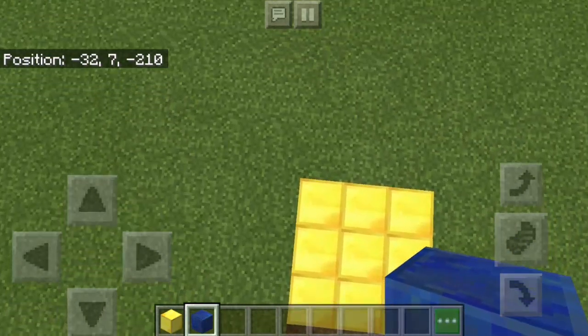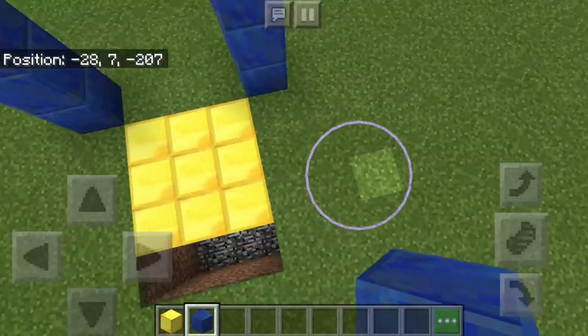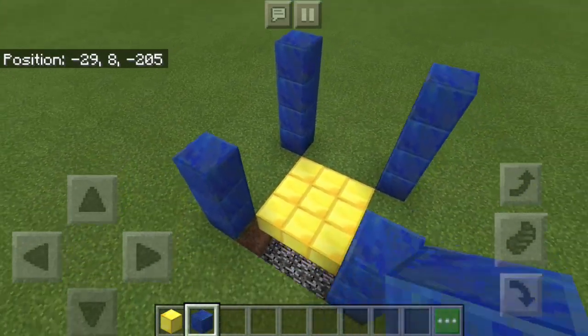We will go down and dig this part right here up to 3 blocks, meaning there's a 3 by 3 by 2 hole here. Then we go up and use the lapis lazuli block for the pillars — there are going to be 4 pillars. There must be 4.